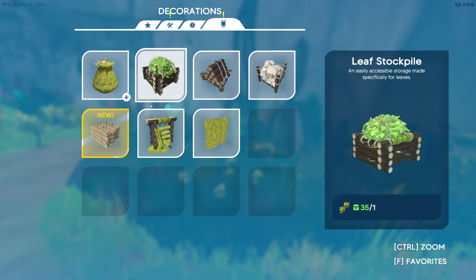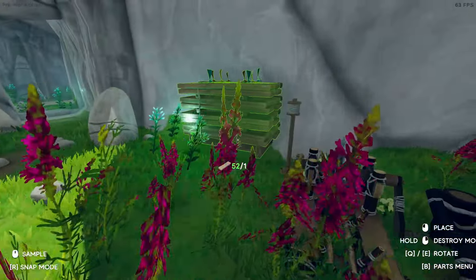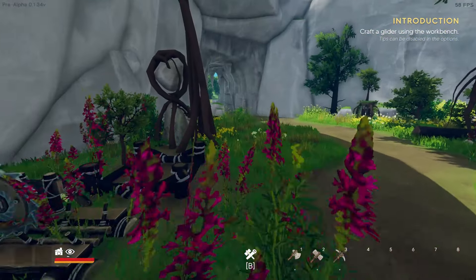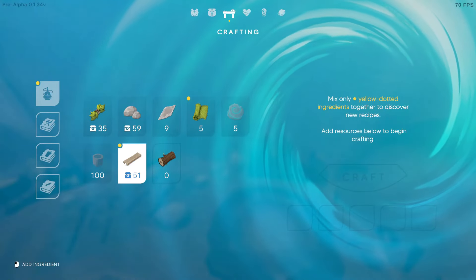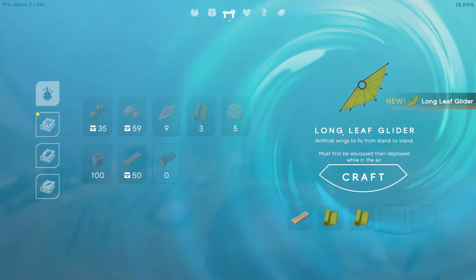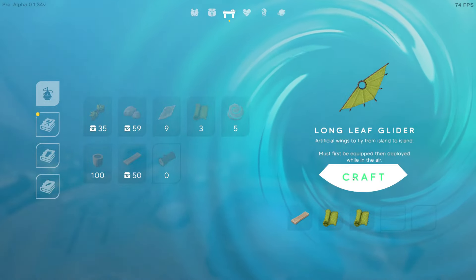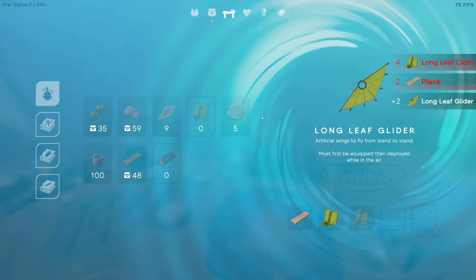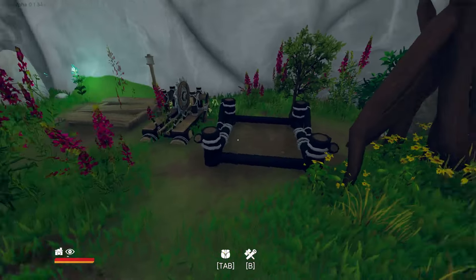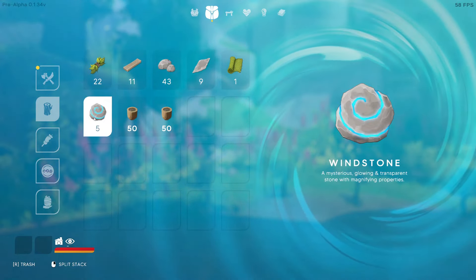There's one more thing I can craft — the plank stockpile. Right beside the sawmill is probably not a bad idea. A leaf glider! 'Artificial wings to fly from island to island — must first be equipped, then deployed while in the air.' Gimme gimme! I did not need two, but it's okay. I do these mistakes, don't worry about it.